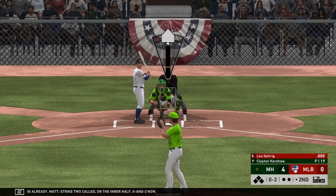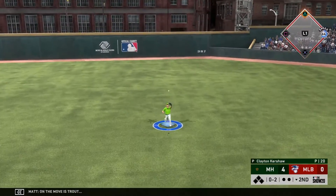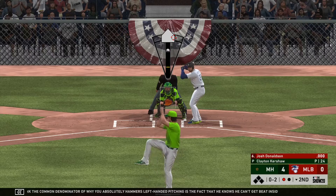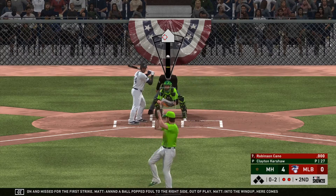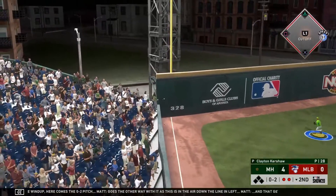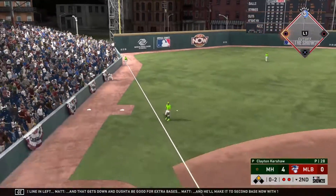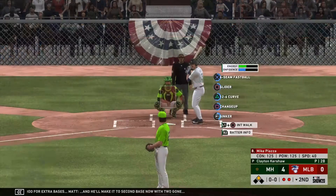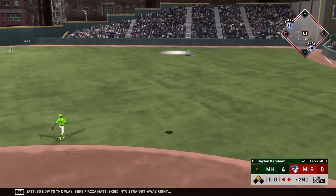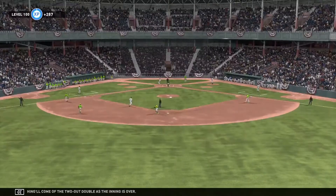Strike two called on the inner half — oh and two now. High fly ball out to straightaway center, on the move is Trout. He gets there to make the play for the first out of the inning. He can't get beat inside — has that split second more to exit the 0-2 pitch. Goes the other way with it, in the air down the line in left, and that gets down for extra bases. He'll make it to second base now with two gone. Mike Piazza to the plate — skied into straightaway right, and nothing will come of the two-out double as the inning is over.